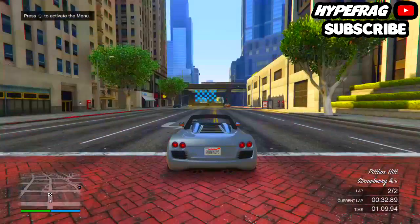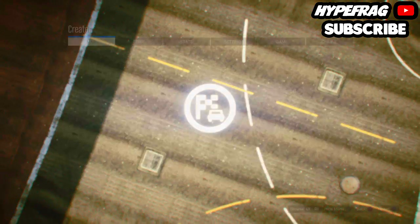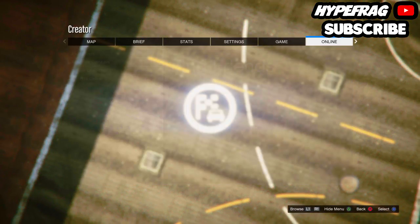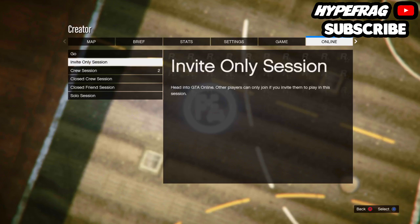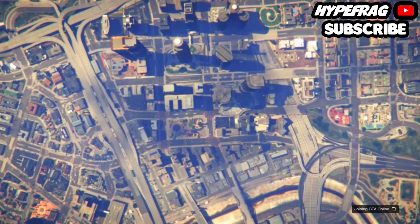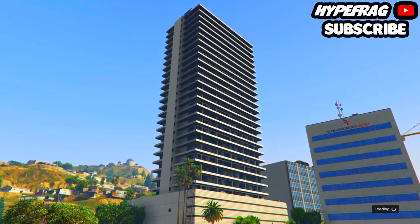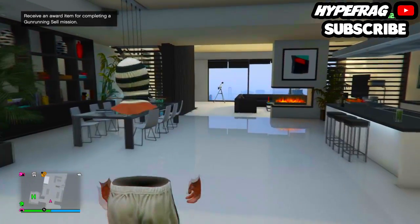Once you've completed the race, go to the online tab, accept the race-finished prompt, then open the pause menu, go to the online tab, select play GTA Online, and go into an invite-only session. You do need one other friend for the next step, so make sure you have a friend in the party who can help.